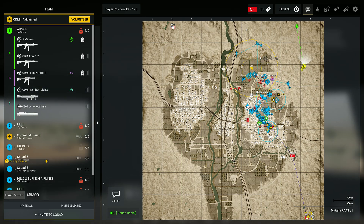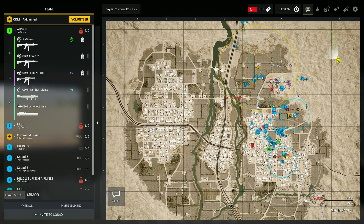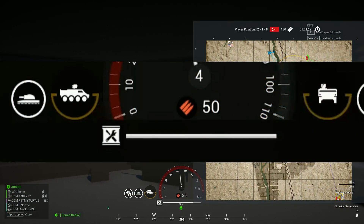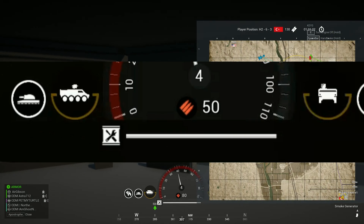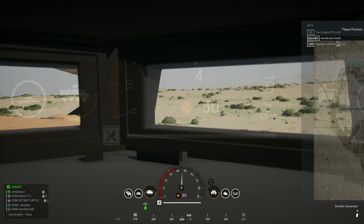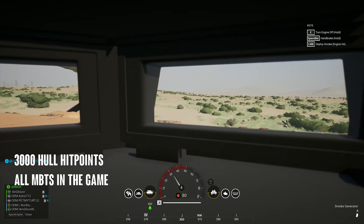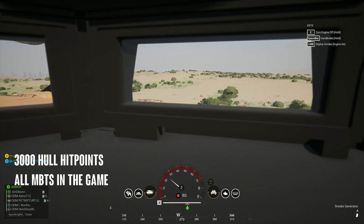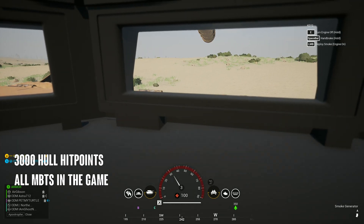Let's get the obvious out of the way. Your tank has a hull, and that hull in the game of Squad has hit points. That is your health meter that you see at the bottom of the screen if you're the driver. As you take damage, you see that go down. But what's not clear is what does that represent exactly? For all of the main battle tanks, they have 3,000 hit points. When that reaches zero, your tank is dead. So every tank fight is a rush to see who can do 3,000 damage first.